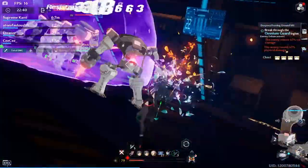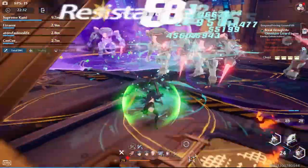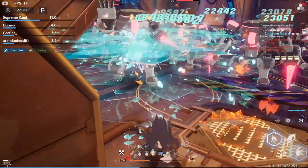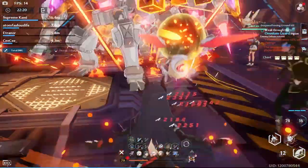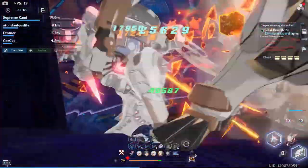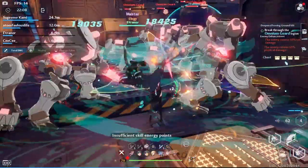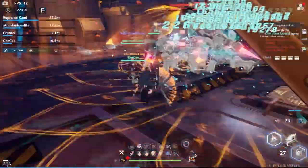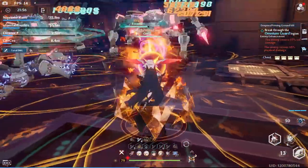Once I switch over to Ruby using her actual weapon, we will see a few damage differences, so I think that's pretty much what Lin is going to be providing throughout — just because her kit isn't really buffing up your overall other weapons. But we're also going to be using Tsubasa A1 just for a quick demonstration, to see which one is better.